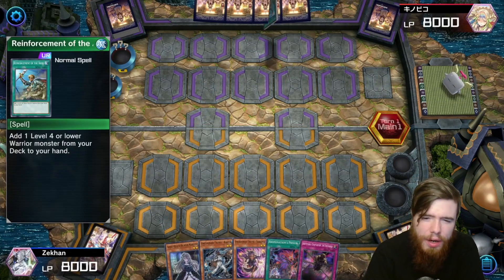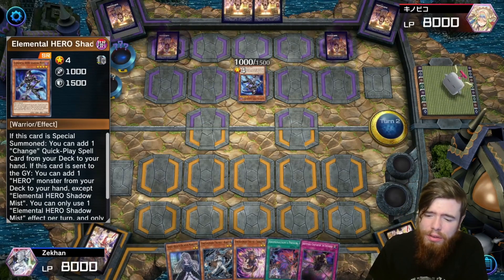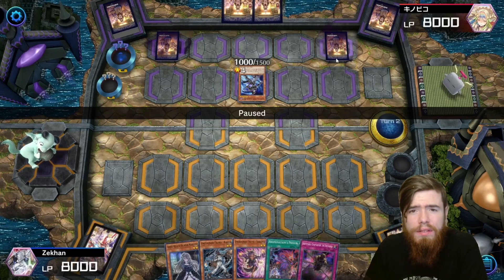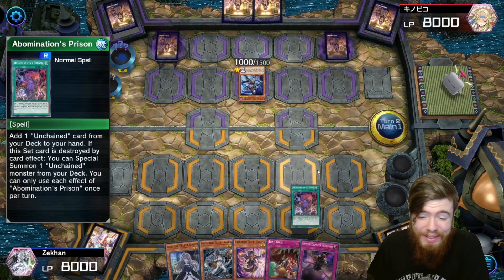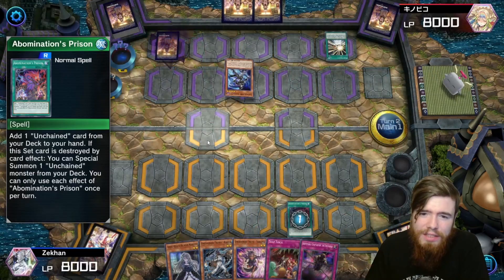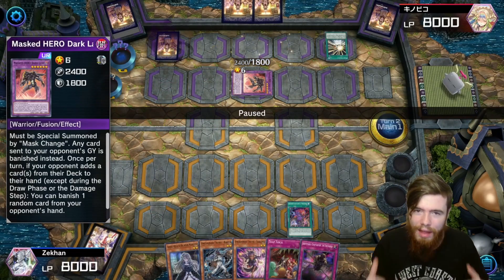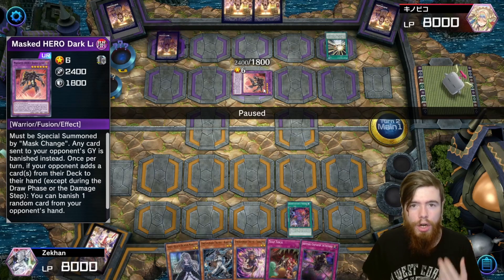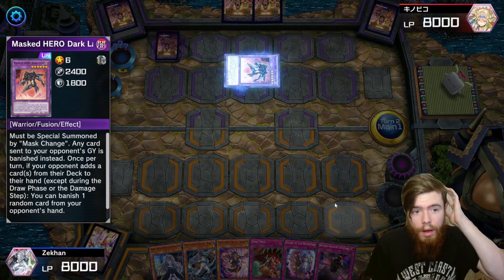Game three — going second again, not ideal. Opponent goes Elemental Hero Shadow Mist, summons and sets two. You know at least one of those face-downs is Mask Change. We draw into Trap Trick and Abomination's Prison. Opponent preemptively goes for Mask Change — and that's very detrimental, because Masked HERO Dark Law states any card that would be sent to our graveyard is now banished instead. Since all our monster effects activate when destroyed and sent to the graveyard, our deck is effectively dead.